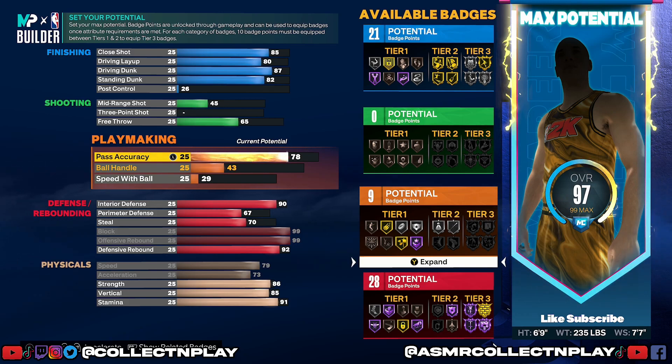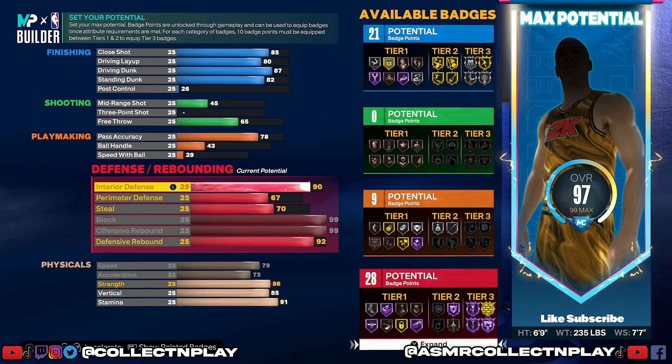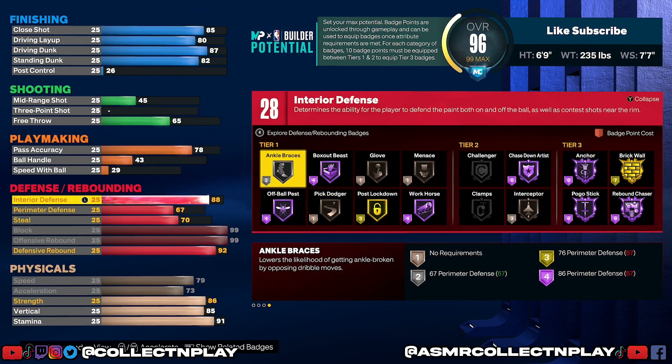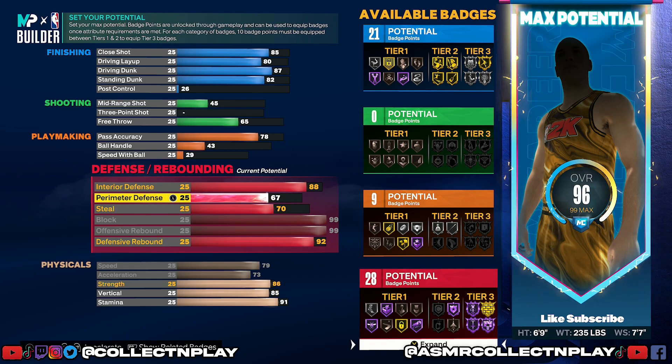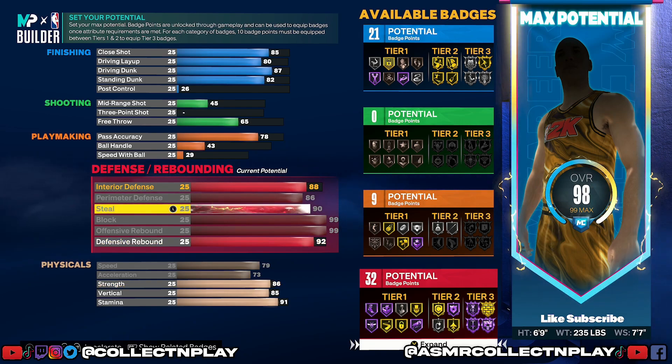It did take more attributes to get that ninth playmaking badge, but we have a higher pass accuracy rating now. Interior defense we're actually going to lower down to an 88 — this is the lowest we can go while maintaining gold Post Lockdown, which is a really good badge that I kind of slept on early in the 2K23 year. Perimeter defense we're going to max at an 86, steal we're going to max at a 90. Look at that — we have 32 defensive badges, same as the other seven foot build.